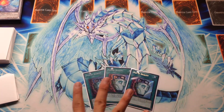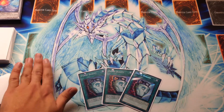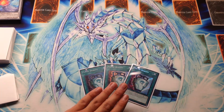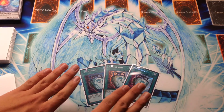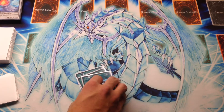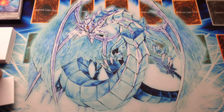We play three Pot of Duality, which works very nicely in conjunction with the draw cards we just saw, plus it works nicely when you're setting Witch or getting a hand trap — something you can easily sit on without special summoning. Duality boosts our consistency overall very nicely.